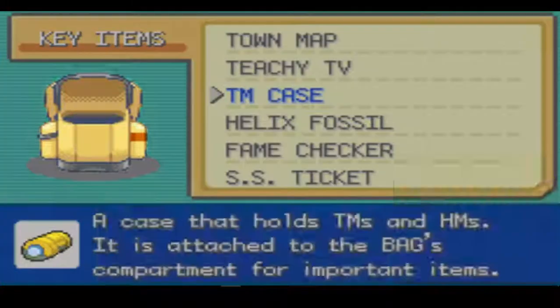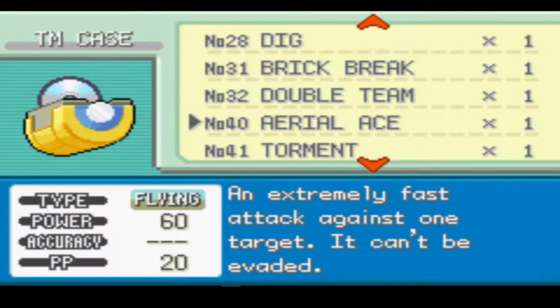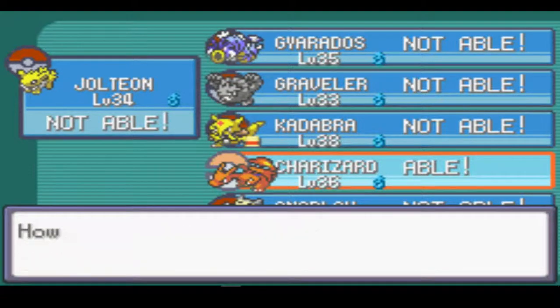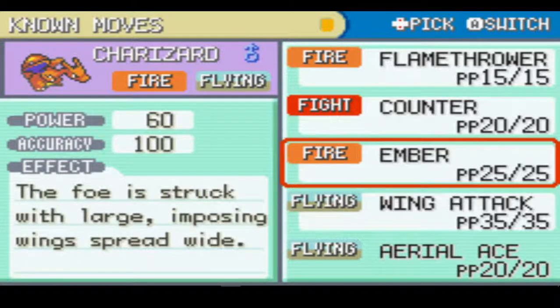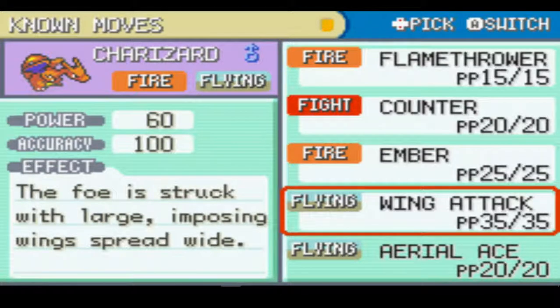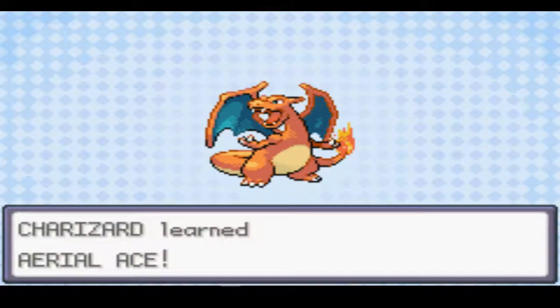Did we learn any other TMs, or did we find any other ones that were interesting? Horror, Bulk Up, Light Screen, Frustration, Aerial Ace — it's a flying type move. Charizard, can you learn it? Extremely fast attack against one target — it can't be evaded. It does 60. Let's get rid of Wing Attack for it. They both have like the same power, but the fact that it can't be evaded seems pretty cool. So let's try out this gym — it'll be interesting if nothing else.